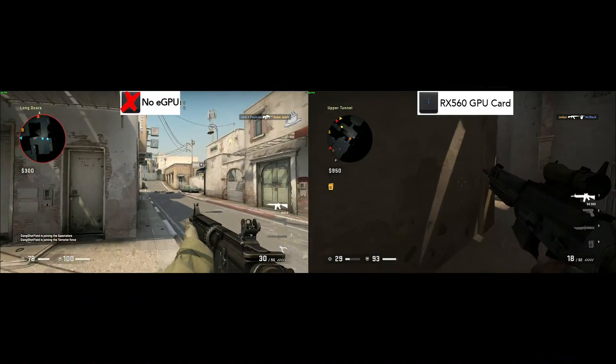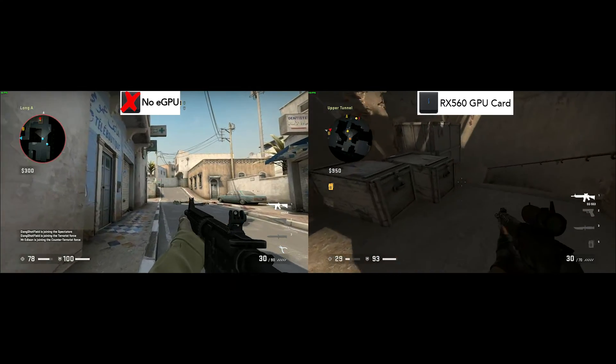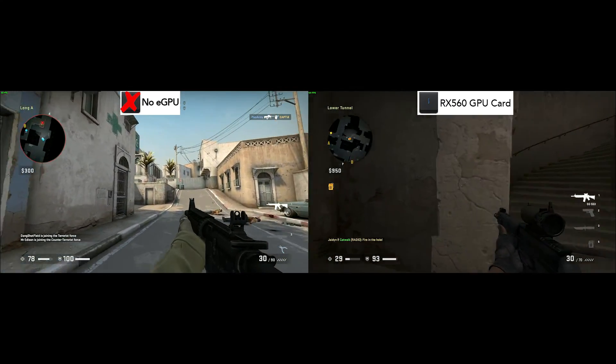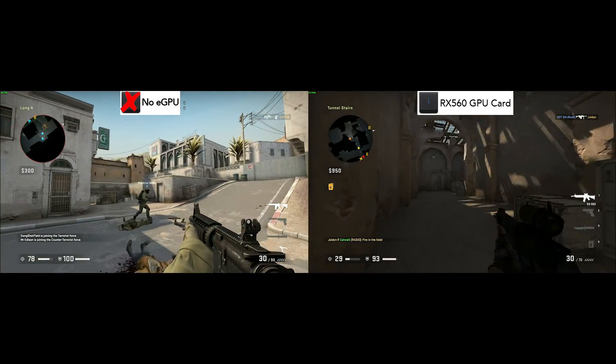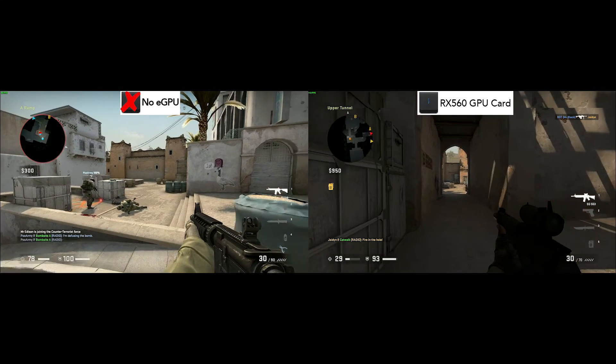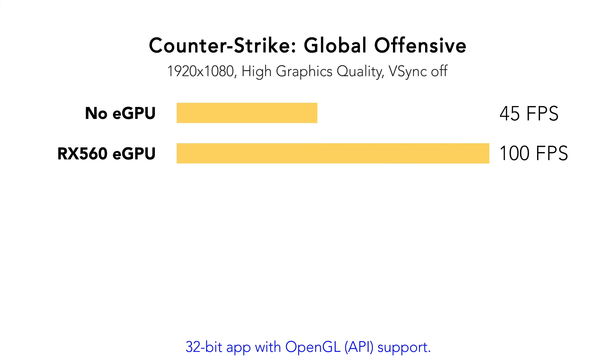Our last game here is CSGO. While CSGO is an older title and it doesn't utilize Metal — it utilizes OpenGL — it is still very popular and it runs great on Mac. Without the eGPU it is playable at 45 frames per second, and with the eGPU connected it usually stays around 100 frames. Not bad.